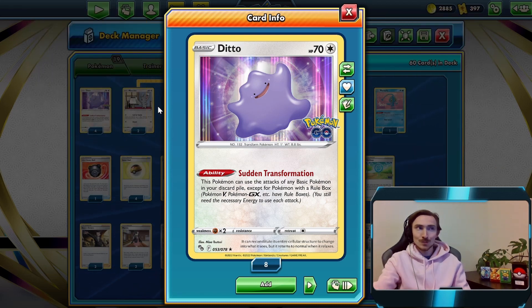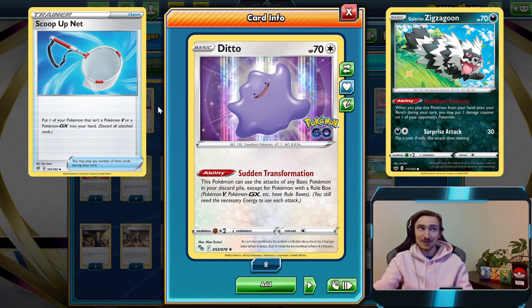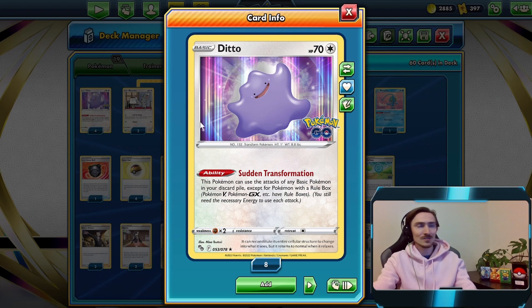If we're up against VMAXs, we can always bench a Radiant Hawlucha, which will bring us up to 310. Need to do a bit more damage? Just put some Zigzagoons down, bump it up to 320, use Scoop Up Nets maybe once, twice - 330, 340. We can take out pretty much anything with this little Ditto.